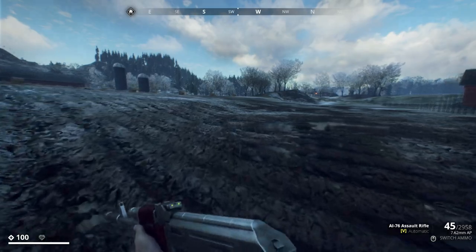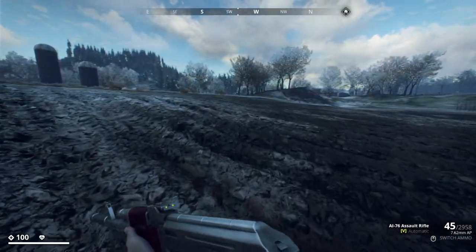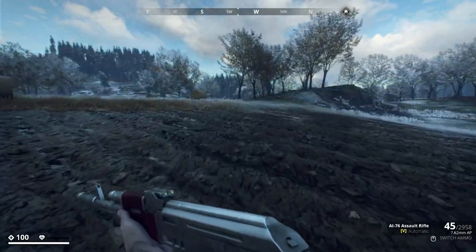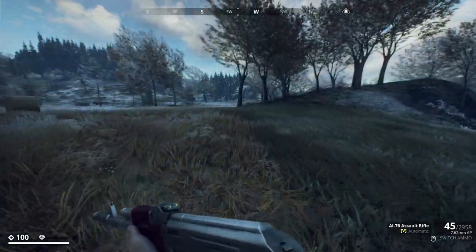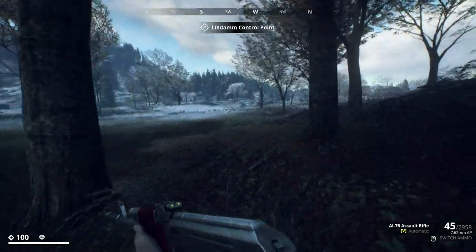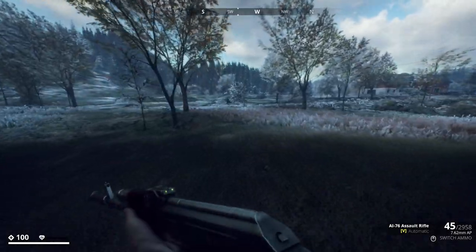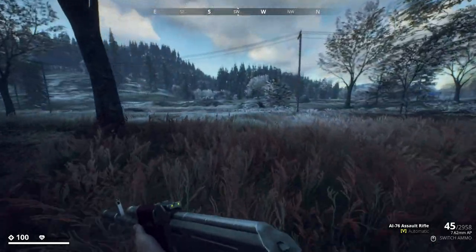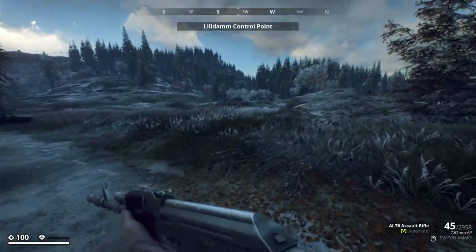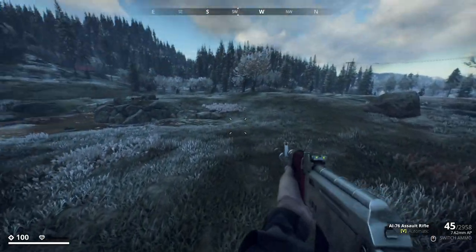So these Phoenix bases are procedurally generated across your map, and what I think is the deal is that we're going to maybe have to explore some of these locations to see if there's actually a Phoenix base there for us to take on. No Phoenix base here, kind of what I figured would be going on, so we're gonna have to explore around a little bit and see if we can get one of these Phoenix bases to actually spawn in.